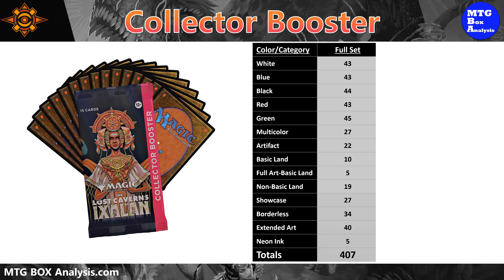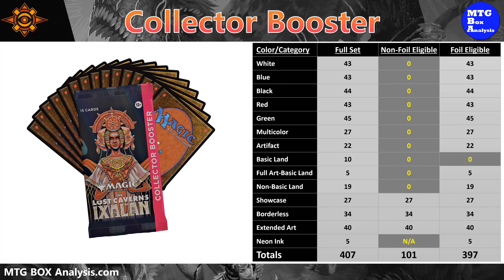In collector boosters, you can see 101 of the 407 cards in non-foil and 397 of the cards in foil. This is because collector boosters will not contain any standard frame cards from the main set in non-foil.